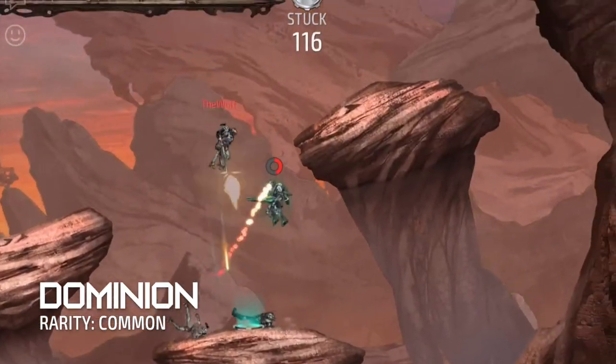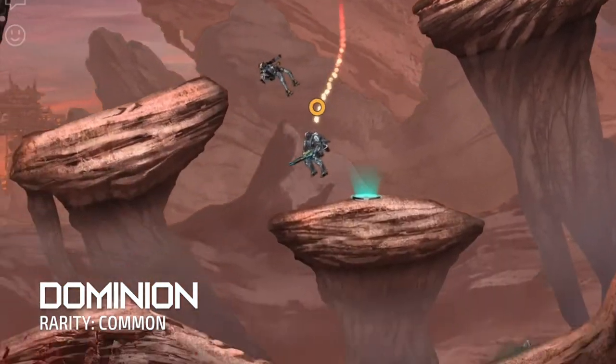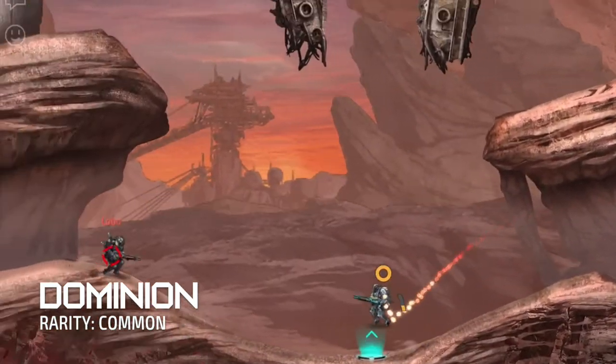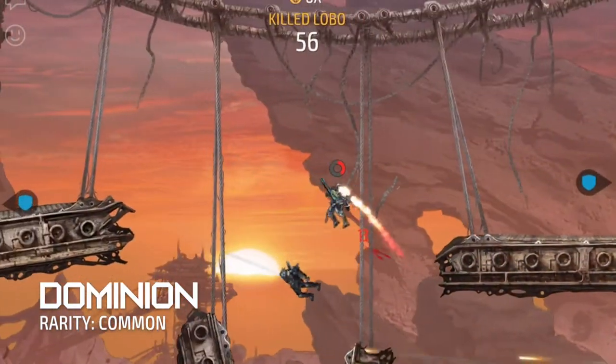Even if it doesn't have a laser sight, try to imagine one by carefully aligning the tip of the gun pointing at the enemy. That usually guarantees that your shot will land. And also, try to be more aggressive and close in on the enemy when you are using this gun.